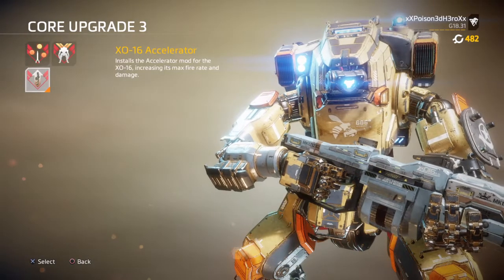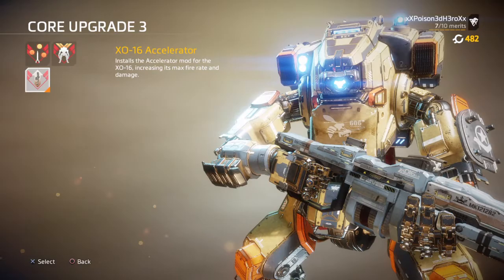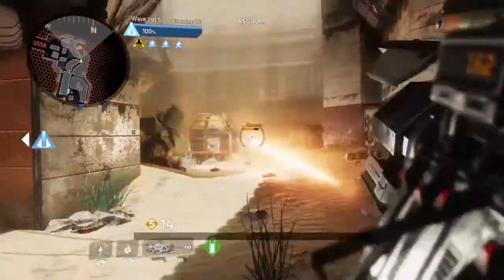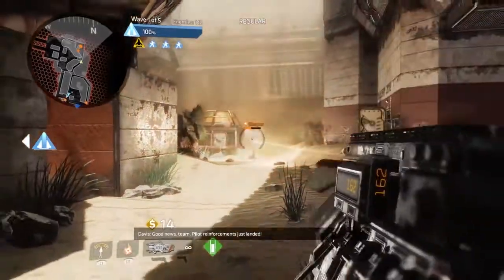Your secondary will be the RE-45 for its overall flexibility, and your Ordnance will be the Firestar for its overall effectiveness against both Titans and enemies, and it's great at stopping them from advancing or distracting them.